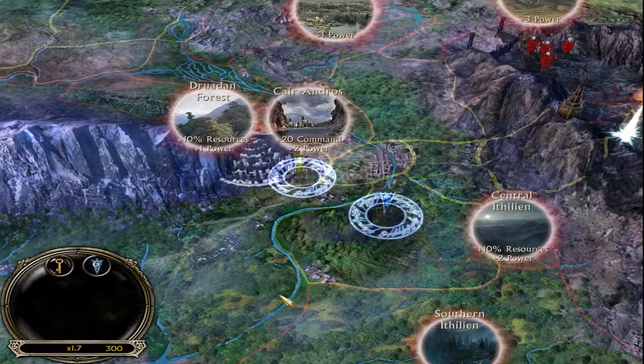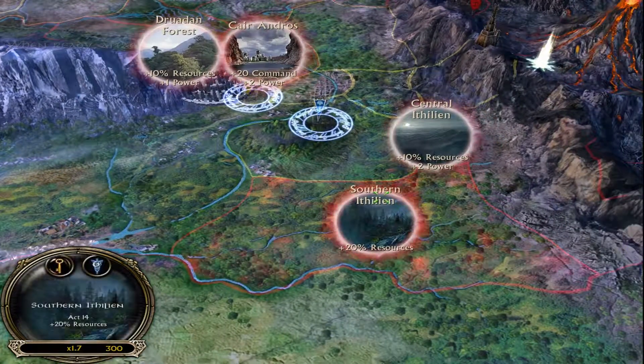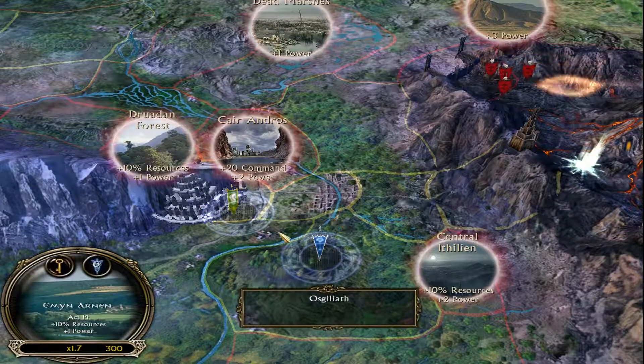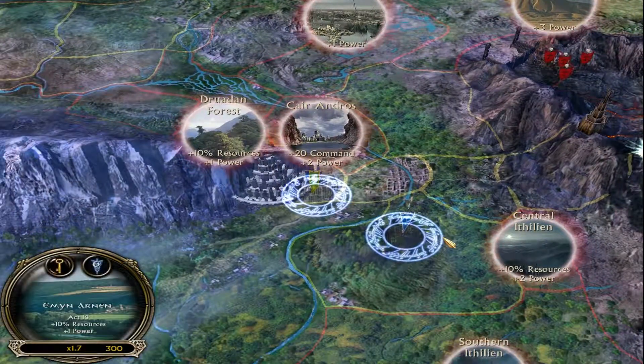Hey there, and welcome back to our playthrough of Battle for Middle-earth, The Good Campaign. We are currently moving our armies across all these extra zones, building up our forces, replenishing them after they were wounded at Minas Tirith, and getting ready before we make our final assault on the Black Gate.